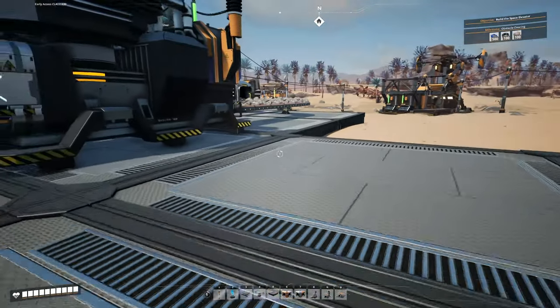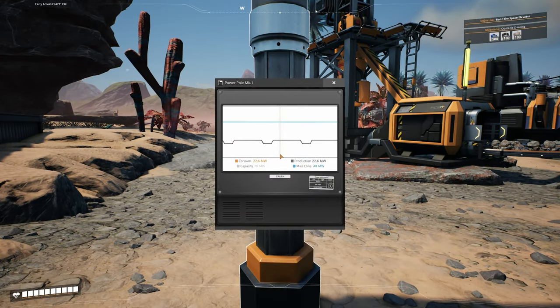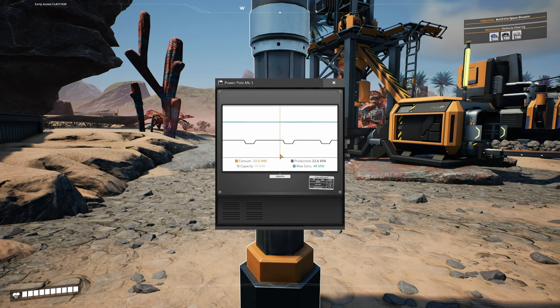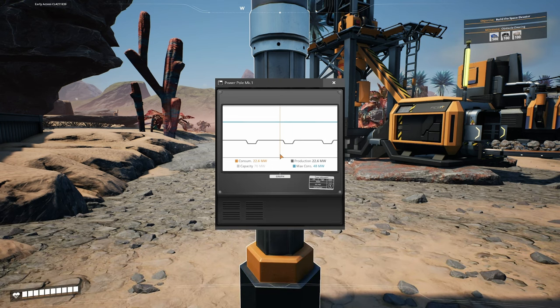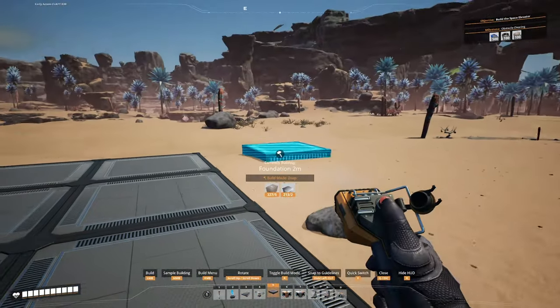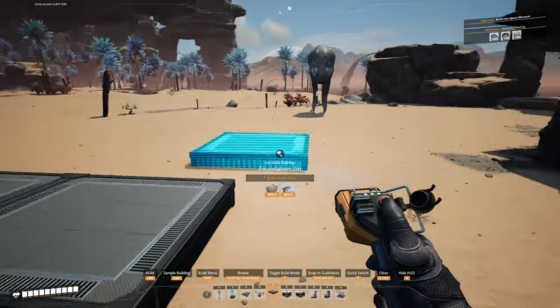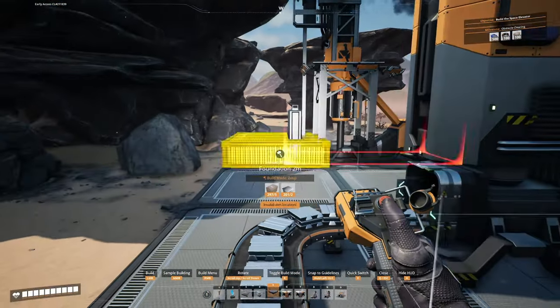Before we do that, check on your power - constantly always check on your power. We added some new machines: we're using 48 megawatts and still have capacity for 70 megawatts. We just talked about making four new constructors. Constructors are four megawatts each - that's 16 more, giving us 64 megawatts worth, still below our 70 megawatt capacity. That means we need to keep all three of our biomass burners burning at full bore. Let's get some more foundations down to make room for our four iron rod constructors.